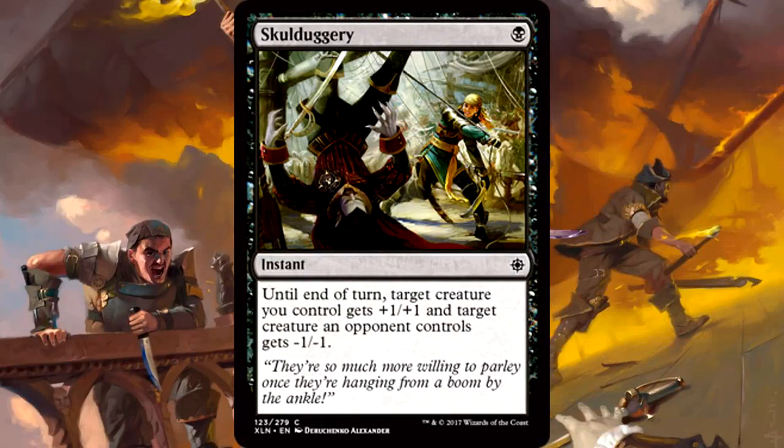Skullduggery — great name — is one black mana for an instant. Until end of turn, target creature you control gets +1/+1 and target creature an opponent controls gets -1/-1. This card is real good. I'm not usually a fan of tricks this tiny, but for a single black mana it's hard to say no. A two-power-and-toughness swing in combat can mean everything, especially when so much of Ixalan is focused around fighting on the ground. It also helps that there are a bunch of one-toughness creatures in the set. When you're making your decks and looking at your spell slots after removal, Skullduggery is worth trying out. I like it quite a lot.